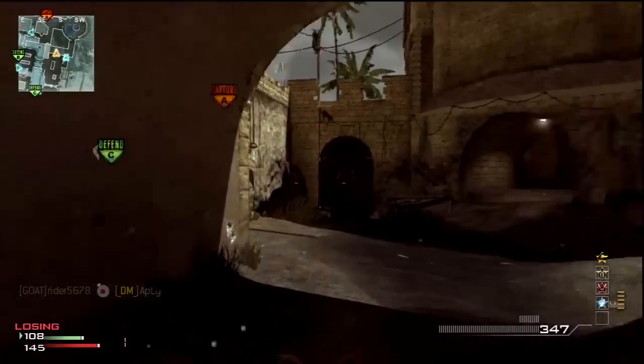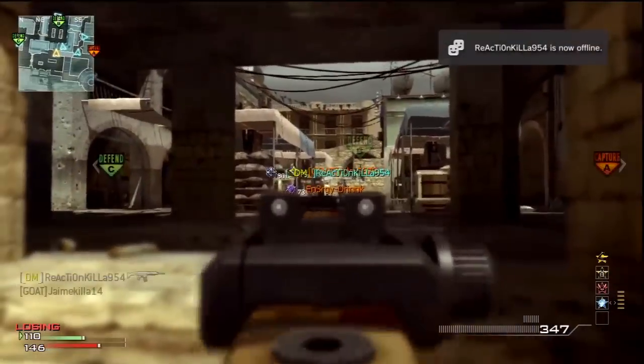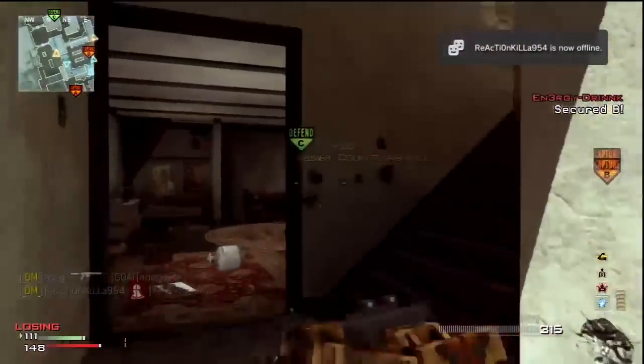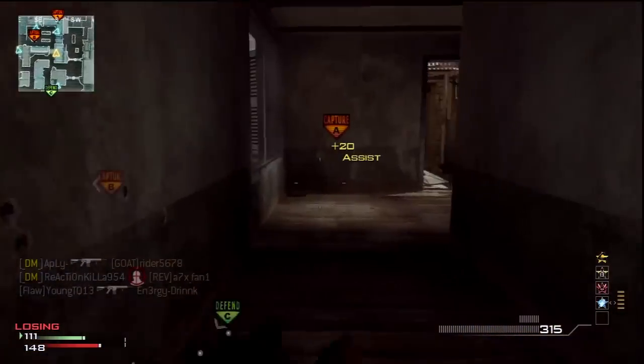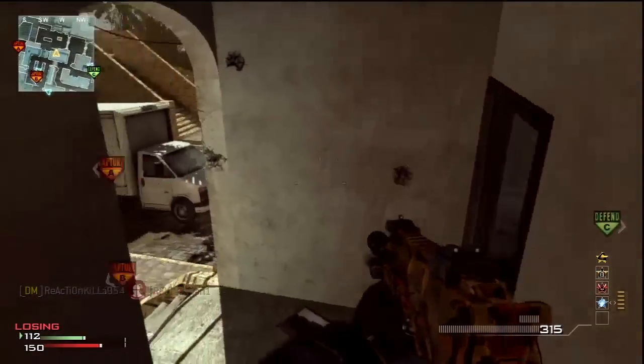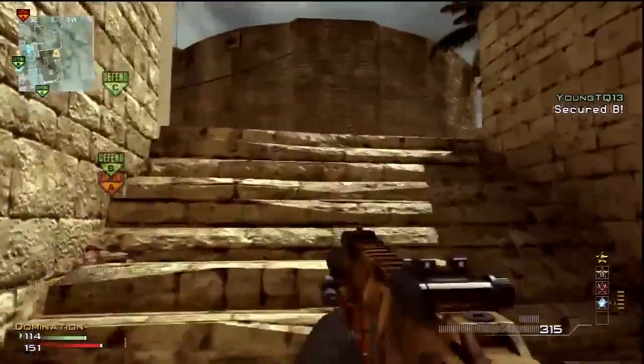I just want to stay over here by this truck, looking at A, running back and forth to check my specialist, looking straight at B, and picking up people like I am right now. That's all you need to do. You can go upstairs a couple of times to look over, but don't stay up there too much because there could be another team camping in the building right above B.